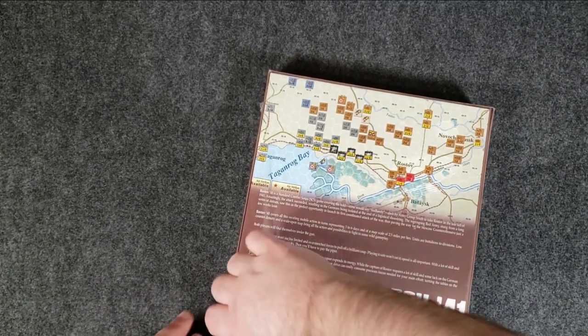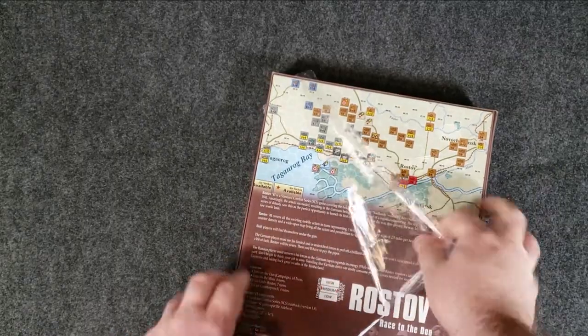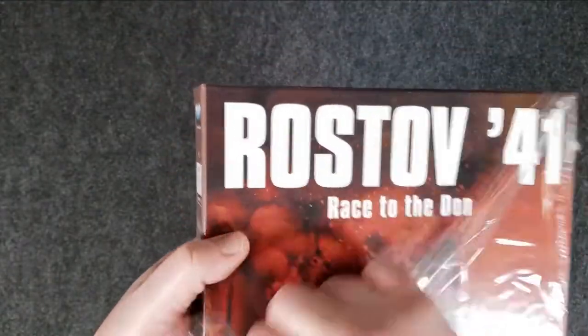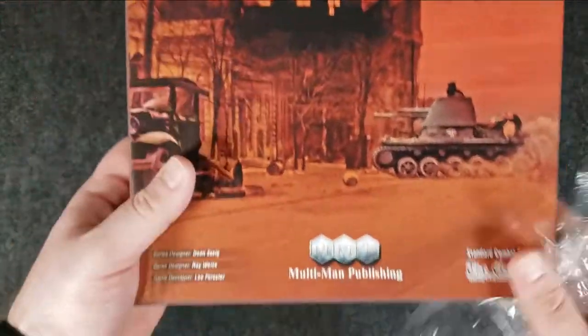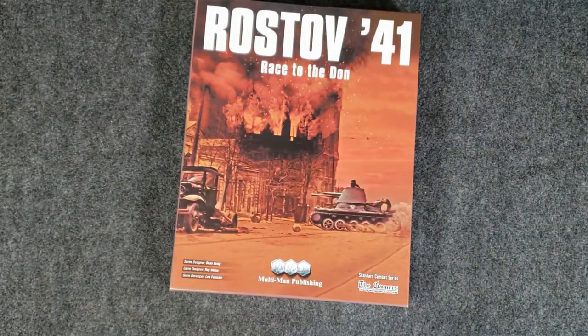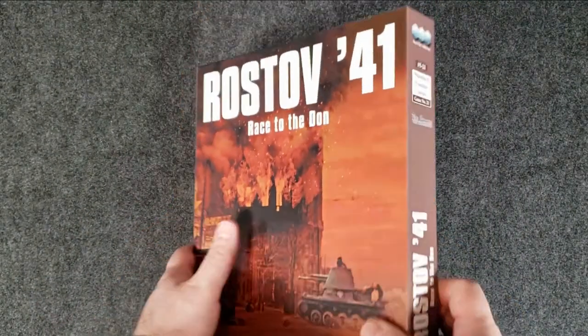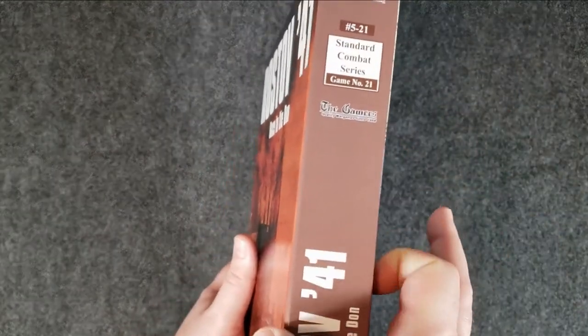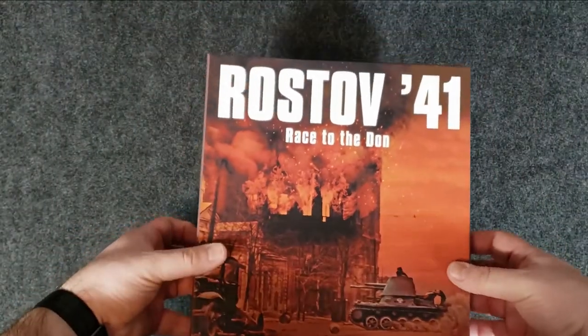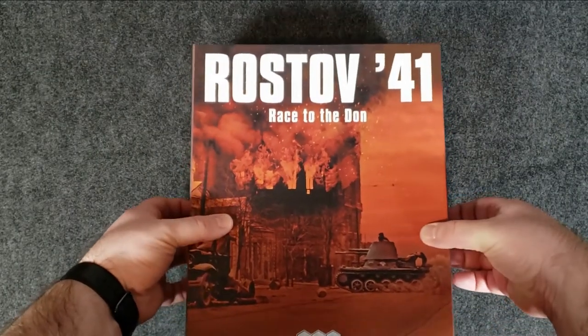I just saw the notice that this game was closing for pre-orders, and I went 'what is this?' and realized I had already pre-ordered it right away when it was first announced. It's published by Multiman Publishing. It's a super light box - I mean, it's a full size box but it's not thick. It's very light because it's just going to be a paper map, a sheet of counters, and a couple of small rulebooks.